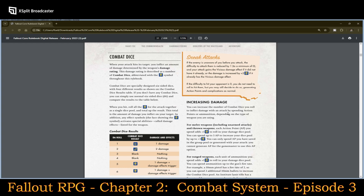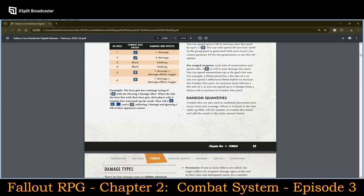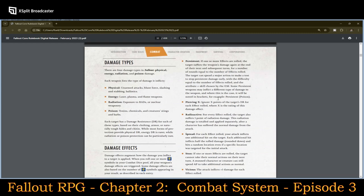You can increase damage by spending additional action points — plus one AP to roll one additional damage die, up to plus three AP for three additional dice. Damage types include: physical damage — unarmed attacks, blunt, slashing, and stabbing on ballistics; energy — laser, plasma, and flame weapons; radiation — exposure to RADs or nuclear weaponry; and poison — toxins, chemicals, and creature barbs. All creatures might have different damage resistance based on these various damage types.